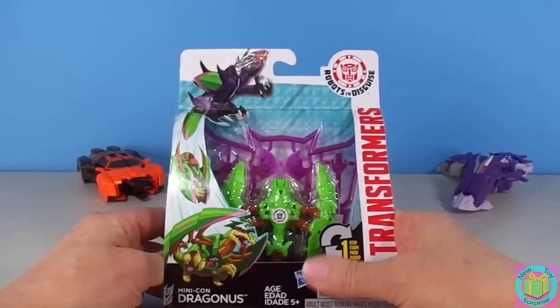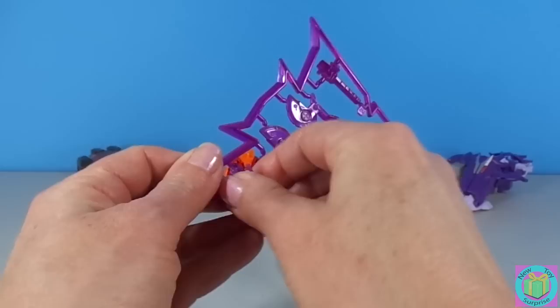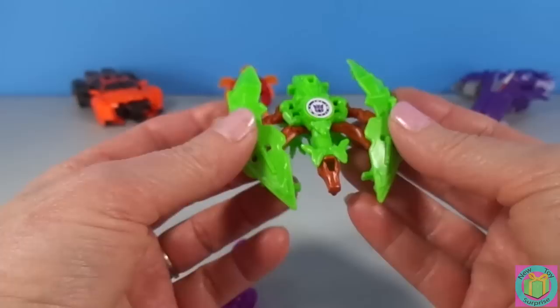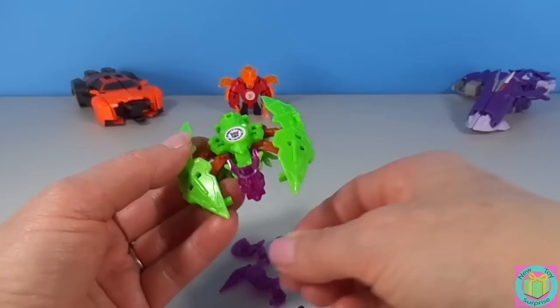Let's open up Dragoness now. He looks pretty awesome. He has a lot of cool armor. Dragoness is a super cool Dragon Transformer. To make him into a Minicon so we can deploy him, we just push from the side — just like that. He's easy to transform.